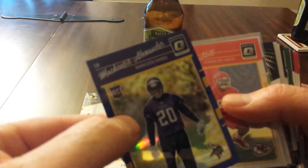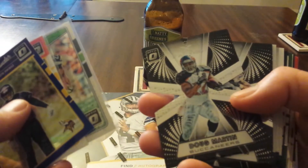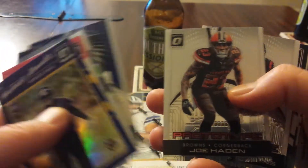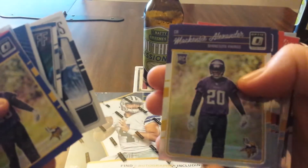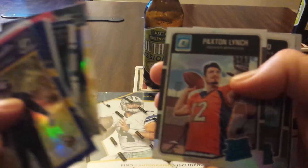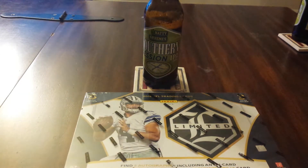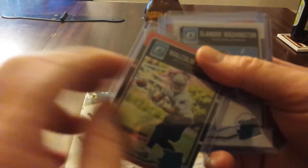That was out of 149. Tyreek Hill Rookie. The Rookie's Pro Size. These are your X-Factors. You get three prototypes, inserts, and then these are your refractors. And some of what I considered some of the better hits — Malcolm Mitchell to 99.